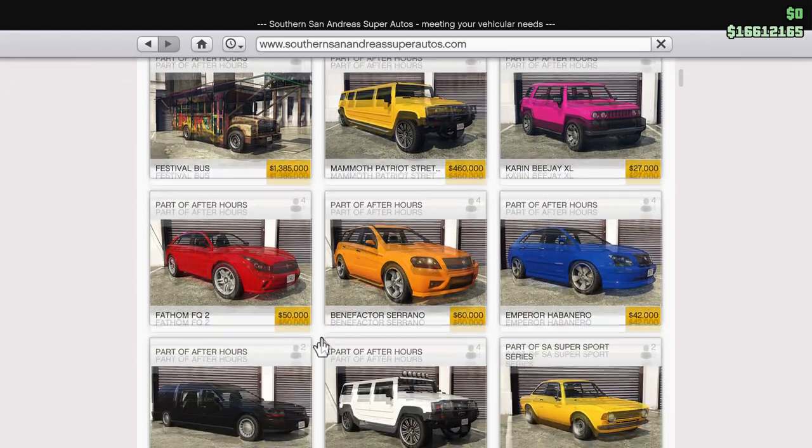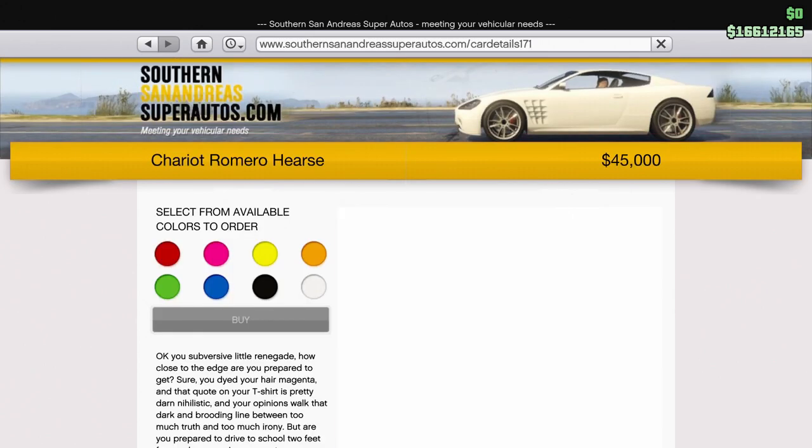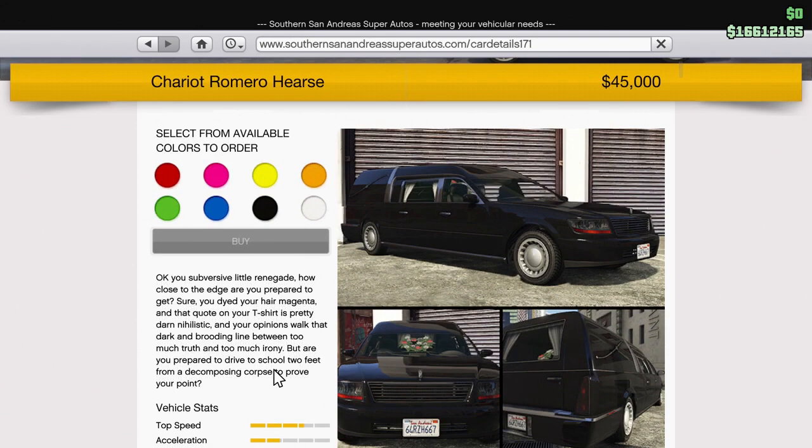Scroll down — here's some of the other cars that they've added, and here we go. There it is, the Hearse. It can be yours for $45,000.